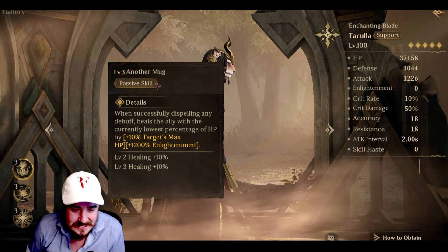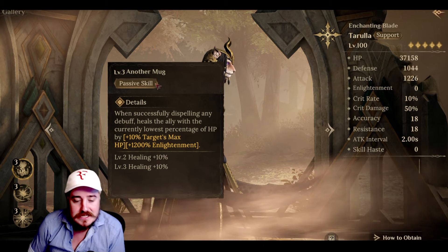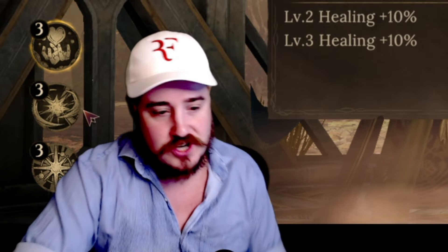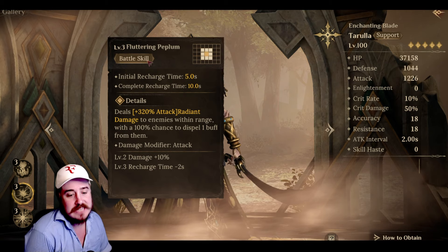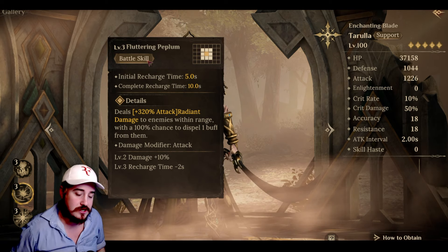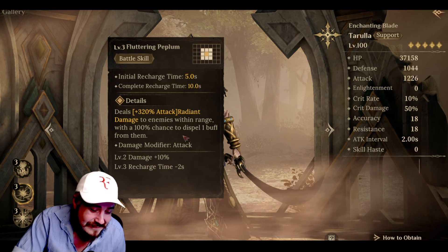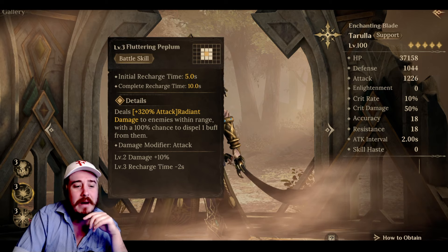Let's go to the passive. When successfully dispelling any debuff, heals the ally with the current lowest percentage of HP — 10% target max HP with a multiplier of enlightenment. So she's an enlightenment hero, which makes me think of one of my OGs, Hexandra — an attack-based healer who did a lot of stuff based on enlightenment. Fluttering Peplum — a square all around her. Deals 320% attack radiant damage to enemies within range. There's a 100% chance to dispel one buff from them. That's just attack-based damage with a single buff dispel — nothing really support-oriented there. Monstrous L on the battle skill.